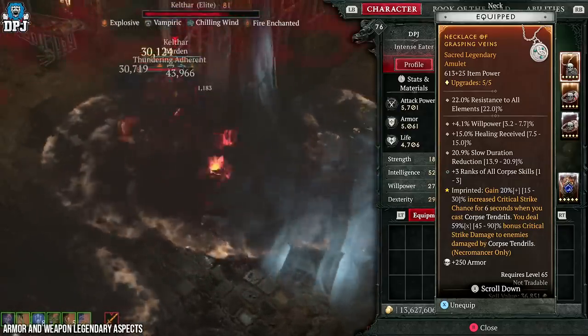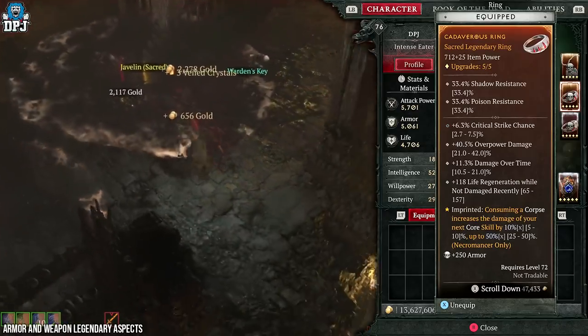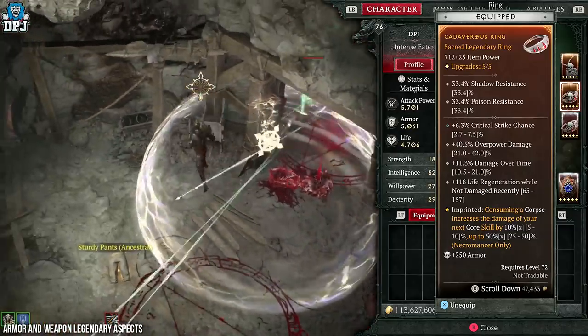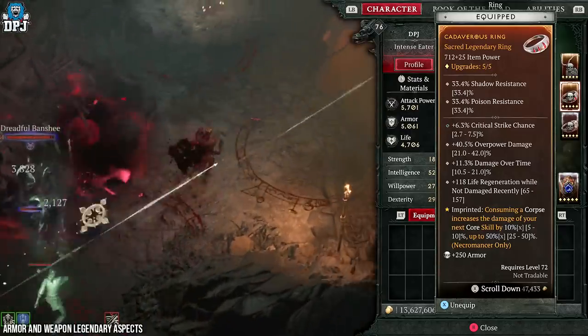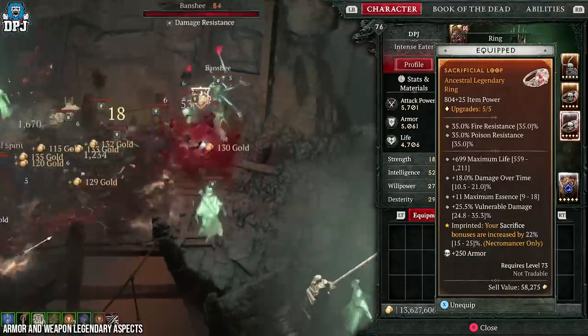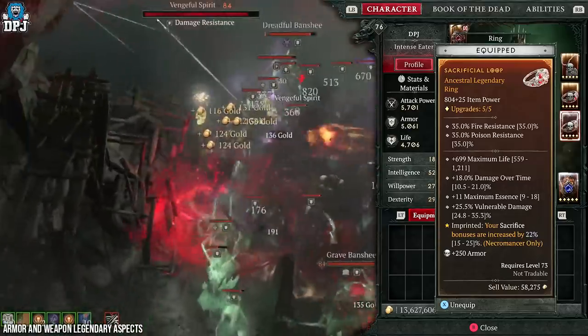On your amulet, if you can score ranks into corpse skills that's a bonus too. On your first ring, you want consuming a corpse to increase the damage of your next corpse skill by a percentage, up to 50%. My roll on this piece is perfect — this aspect is great for Blight as it's a corpse skill too, so it stacks with everything going on here. On your second ring, you want the aspect of sacrifice bonuses being increased by up to 25% — great since we sacrifice everything.